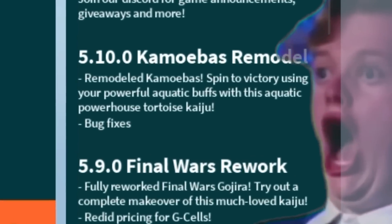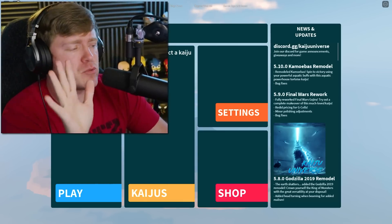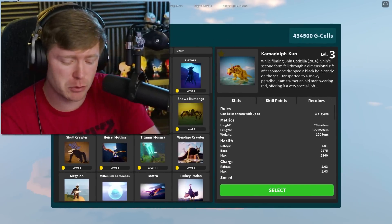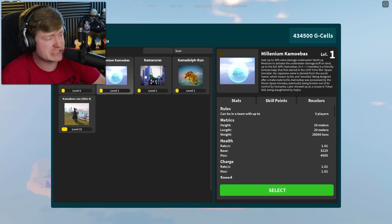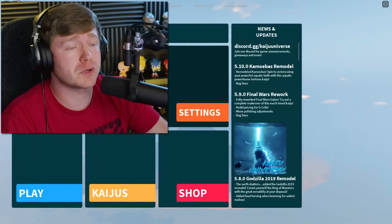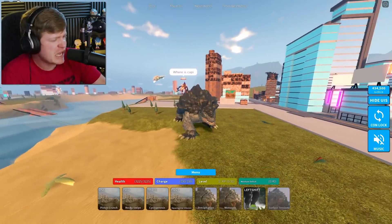Check to the right - 5.10, a Camobus remodel. Let me know how to say his name in the comments. Anyways, it says spend a victory using your powerful aquatic buffs. I'm liking this character already. Let's go ahead and type in K-A-M, and then it pulls him up right here. Millennium Camobus. I ain't got a clue who this is. We've got him at level one right now, and yes, that is ultra weak. Going straight to Tokyo.